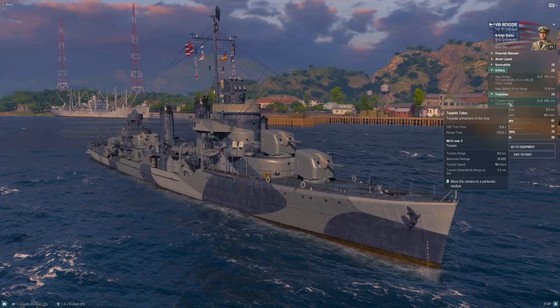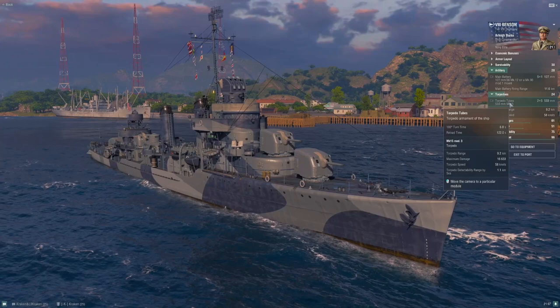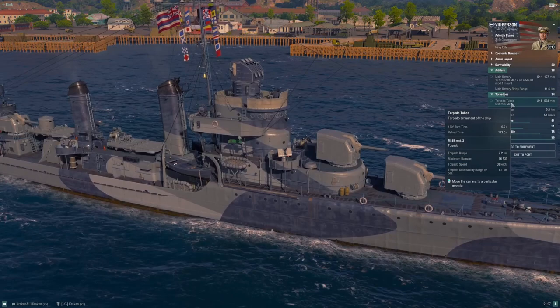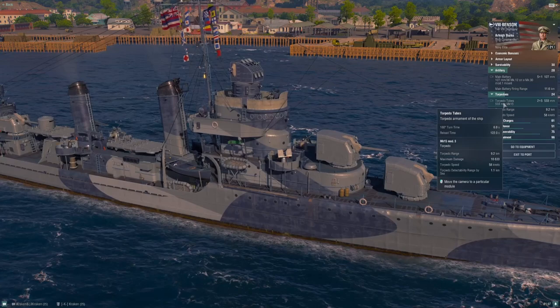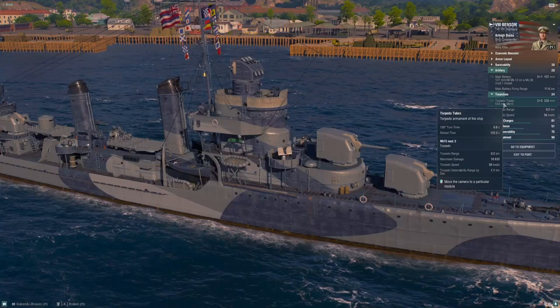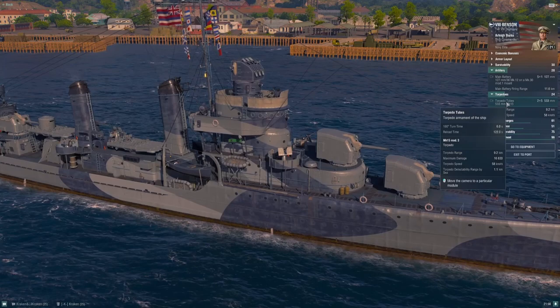These are really challenging torpedoes to use against targets doing 30 knots. The advice I'd give you — and we'll revisit it with Fletcher — is to learn to stagger your launches. There are occasions where vomiting out all 10 torpedoes in one salvo is the right answer, but in most cases you'll be better served to fire a rack, wait 40 to 60 seconds, fire the other rack, and keep cycling them every 60 seconds or so. You're more likely to land hits that way. When you get to Fletcher at tier 9 and get better torpedoes, it's going to feel so different.